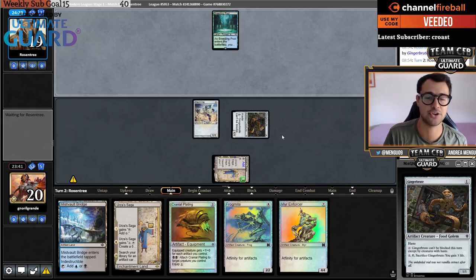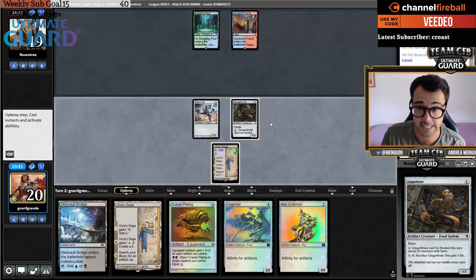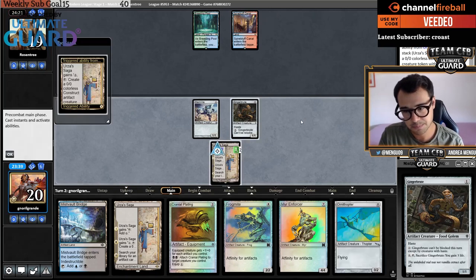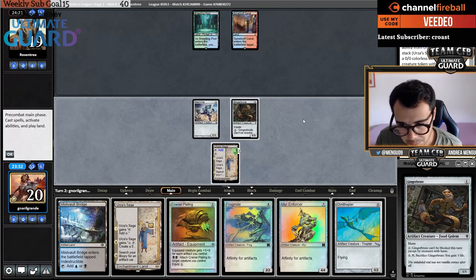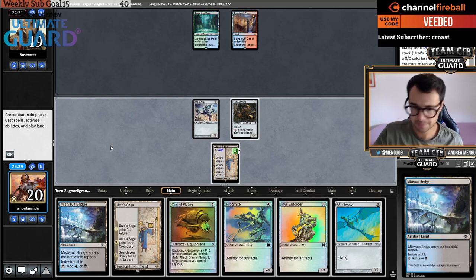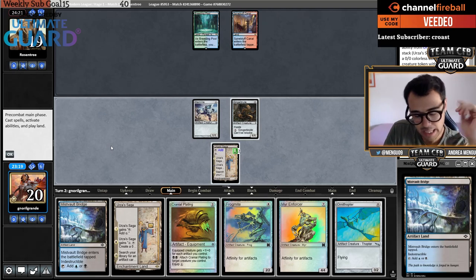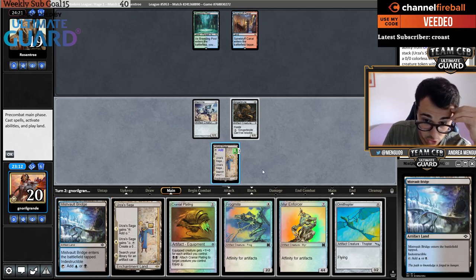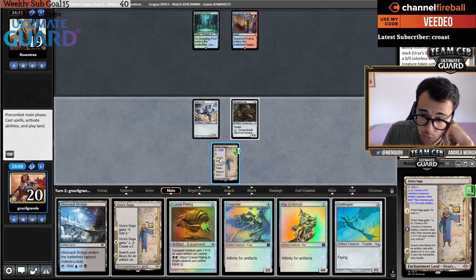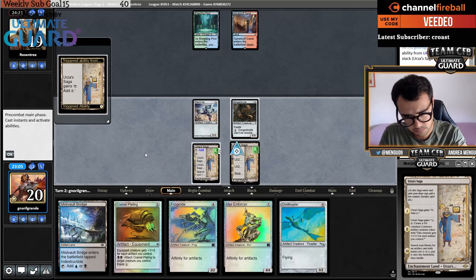Ginger Brute isn't the most amazing card in Modern, but with Urza's Saga it can be unblockable, and Cranial Plating can deal a chunk of damage. Ornithopter into a tapped land isn't ideal. I'm unfortunately unable to make a construct next turn with this saga — if I play a tapped land I don't have three mana in my next main phase. You need three mana next turn, so I'm casting another Saga. I think my opponent is playing Crashing Footfalls.